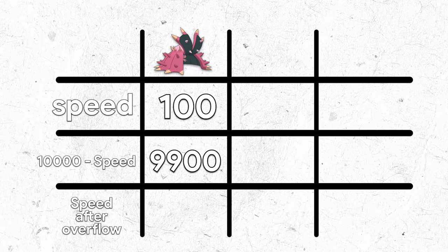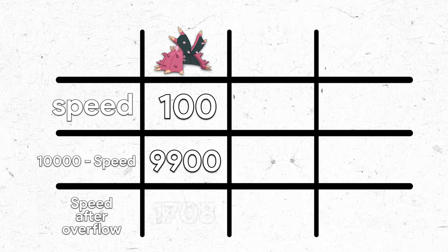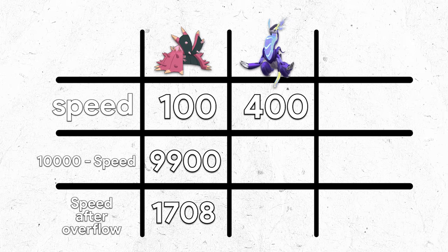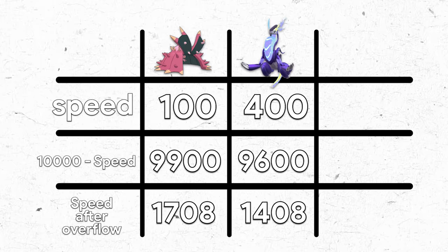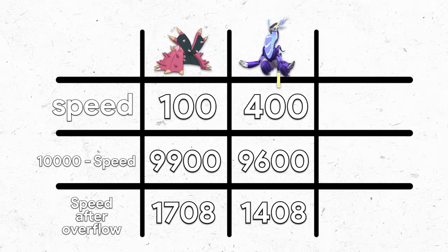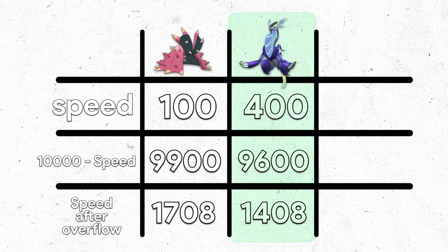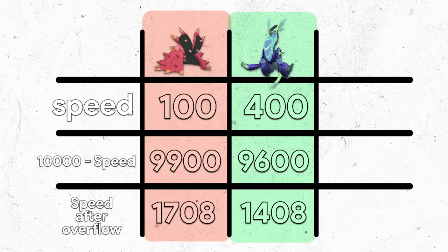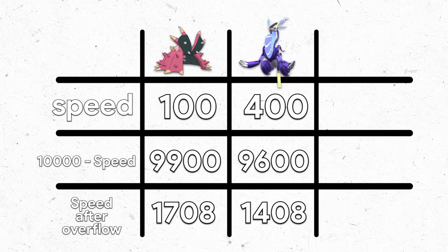What happens is it loops around, and that new speed stat becomes 1,708. Similarly, if a Pokemon's speed is 400, that becomes 9,600, which also loops to 1,408. You can see how this actually ends up working — the faster Pokemon becomes slower, and the slower Pokemon becomes faster. It's a little weird, but it does end up working correctly. Almost.